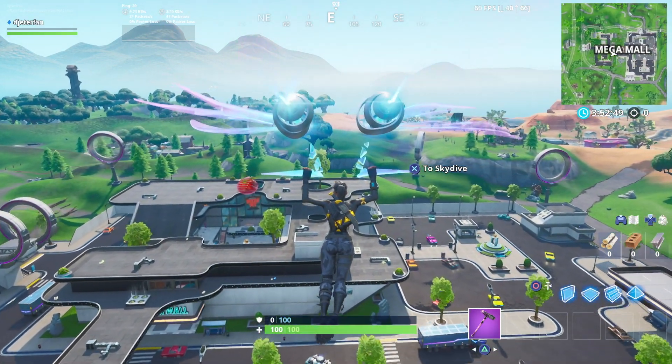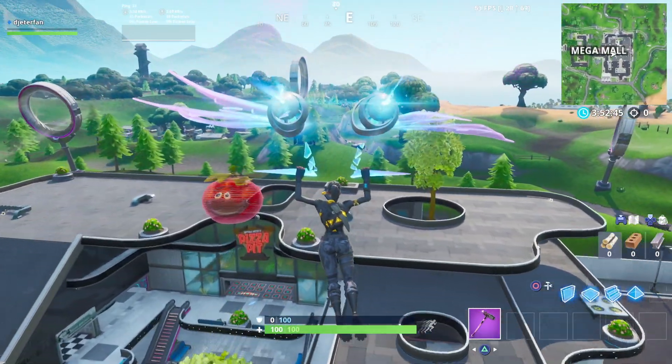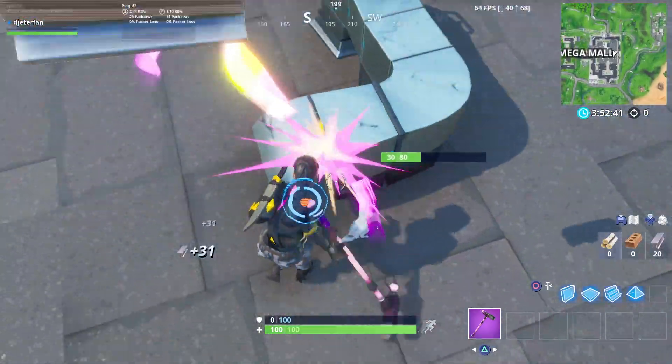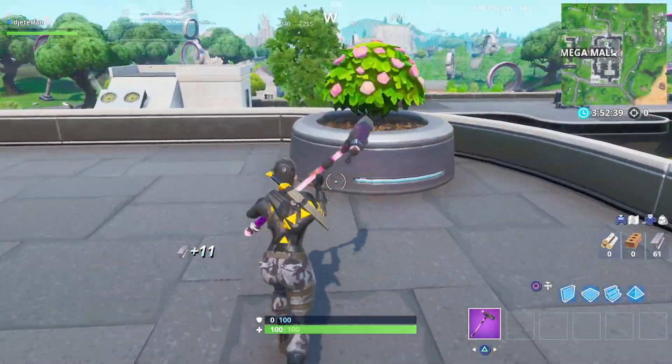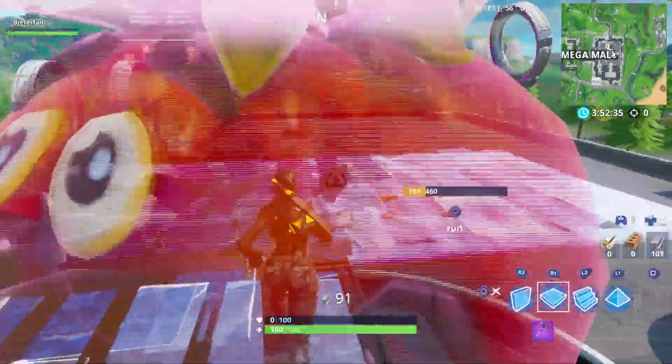The giant tomato head is located in the back of the Mega Mall, and in order to dance inside of it, what you'll need to do is just grab a few mats and build straight on top of it. Once you build, it'll go inside of it, and you just need to run up in there and do whatever emote or dance you have.